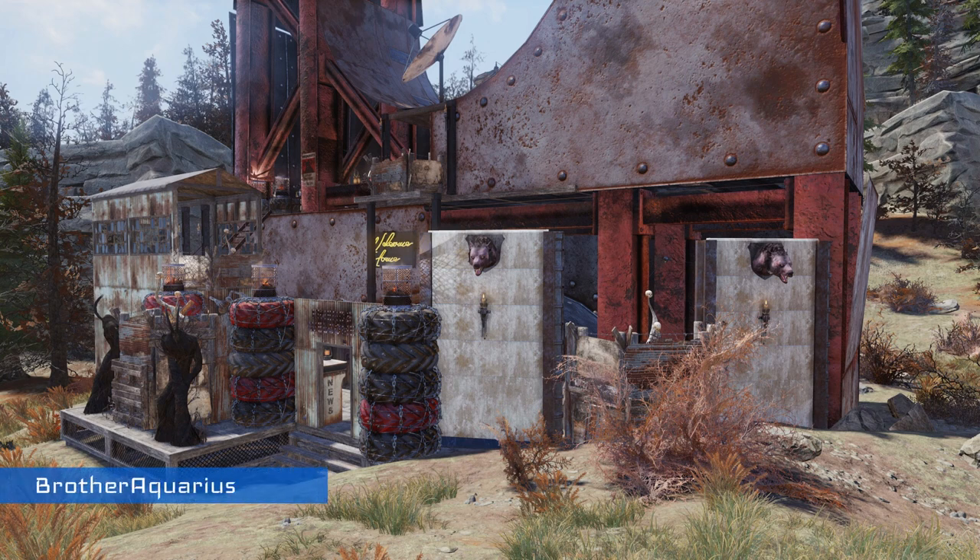Build number one comes from Brother Aquarius and it's located at the Monorail Tower on the border between the Savage Divide and the Cranberry Bog — a pretty popular location to build. We've seen some very cool builds here before and we've got another very cool one today. Brother Aquarius is on the Xbox, which is another cool thing about these special editions — it doesn't matter what system you're on, PlayStation and Xbox included.